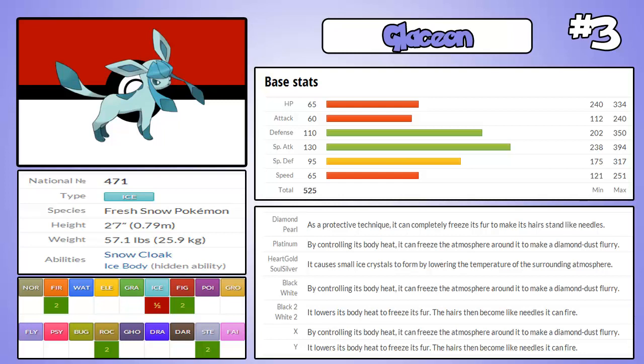Obviously its speed and HP are pretty bad. Its defense is really good, and its special defense is pretty decent as well. It's pure ice, so it's only got four weaknesses: fire, rock, fighting, and steel. So it can wall a fair amount of things with its defense, and then obviously its special attack is just unbelievable. Give that thing Blizzard and you're going to be rocking in the sweeps — I'm not even joking. Using Glaceon on Pokemon Platinum was really good and quite helpful for the main game, and I think that's why I put it at number three.